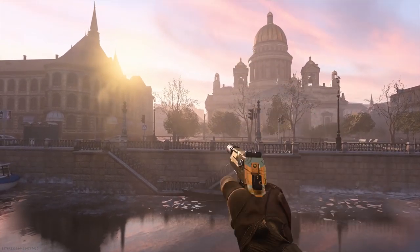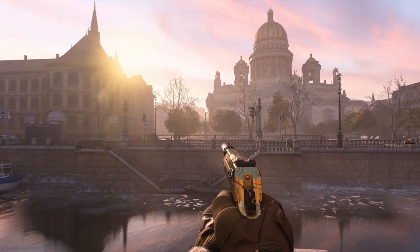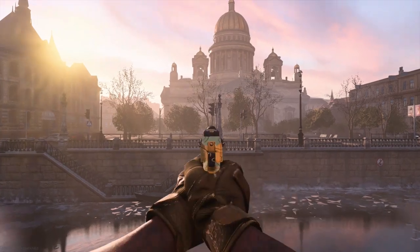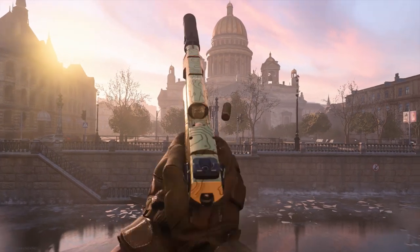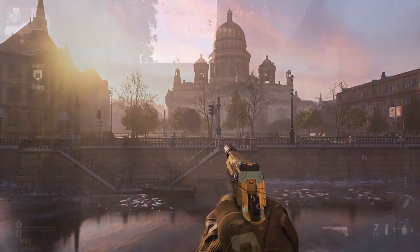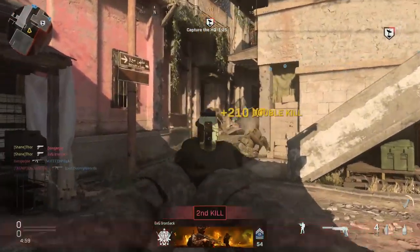But today we're looking at the Golden Deagle. I grinded this weapon out, got it gold, and I actually think it's one of the best and most fun guns to use in the game. It's a two-shot kill almost everywhere and a one-shot headshot, which makes it really awesome. But if you put on the stopping power rounds as well, it's a one-shot to the chest out to a decent range like 15 to 20 meters.